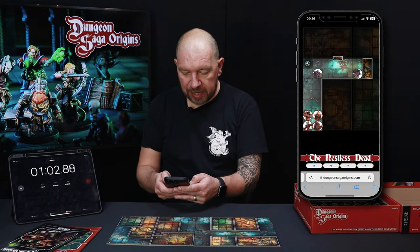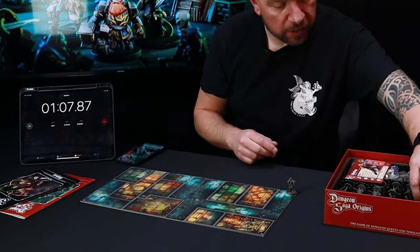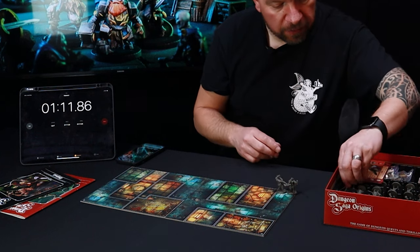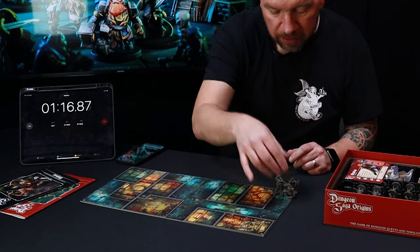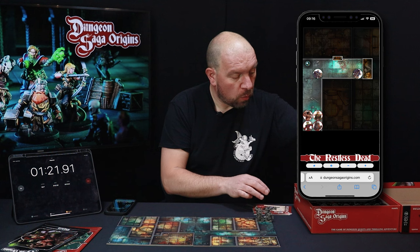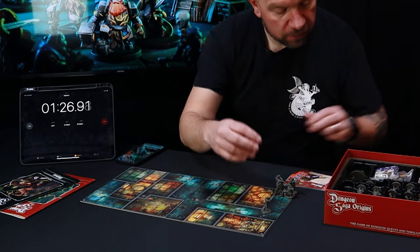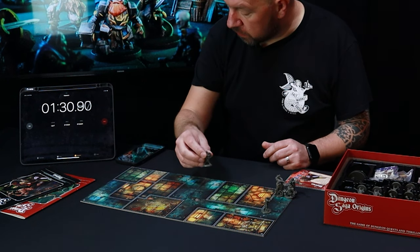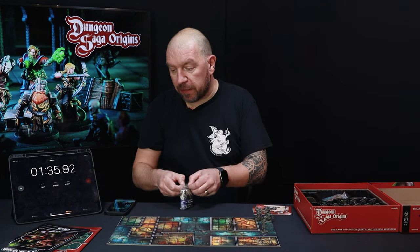If we start the adventure it will tell us what we need for our first room. For our first room, we'll pop the heroes out — let's get the four heroes out of the box and get them ready for battle. There we go, our heroes are out. Next thing we can do is put the monsters on. In this instance we've got two skeleton warriors: one goes here on the board and another one goes here on the board. Let's pop the dice out because we'll be needing those.